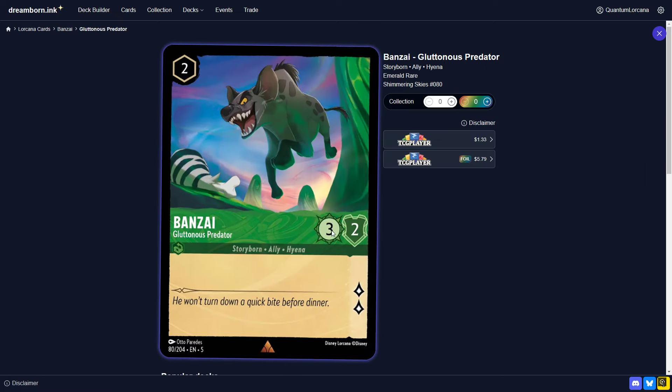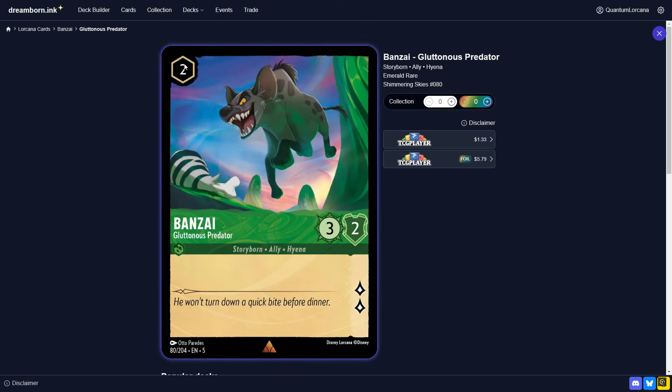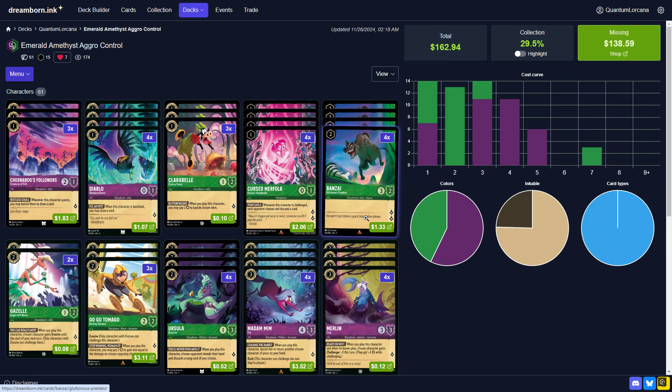In the 2-drop slot, we are playing a very meaningful card in the Bonsai. This is a 2-cost uninkable, and it's significant for two main reasons — mainly against Ruby Amethyst. This card basically trades out for Mim Fox, which is very positive, and it helps you contest the Flynn Rider in Ruby. Being a 2-quester is also very powerful, so just a really great static card overall. The uninkability doesn't really matter because you'd always want to play it regardless.